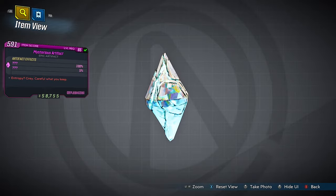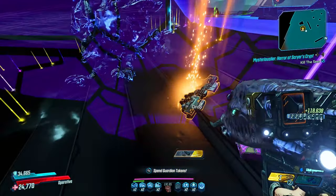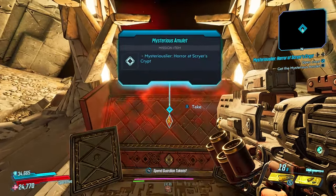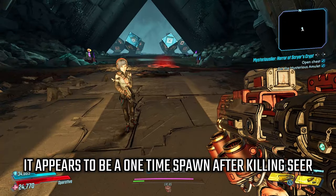Where do you get the Mysterious Artifact? Well, it drops from the Seer at the end of DLC 6. It is the final boss, and once you kill it you will get the artifact from the ending chest. It looks to be a one-time drop, kind of like the Pearl of Knowledge, so just bear that in mind when you pick it up.